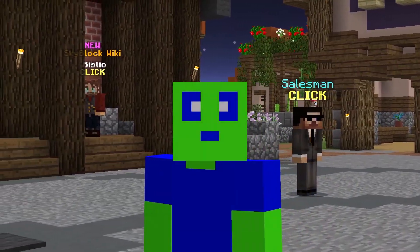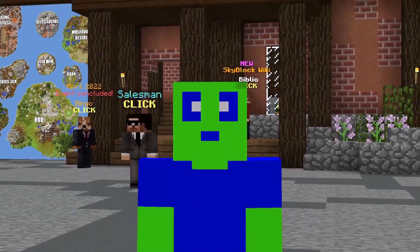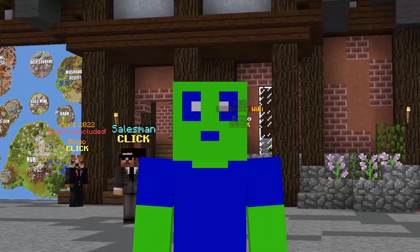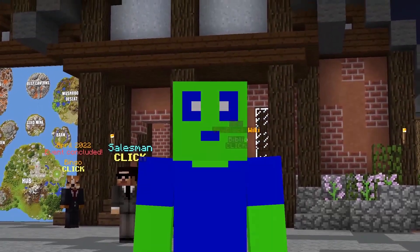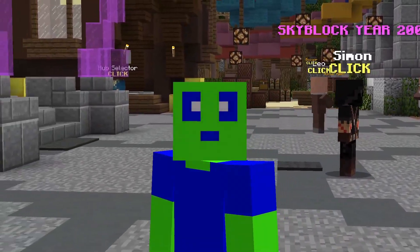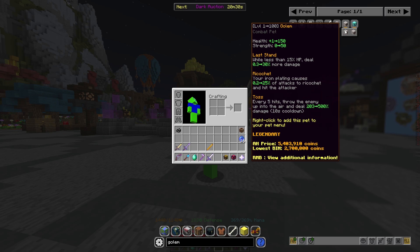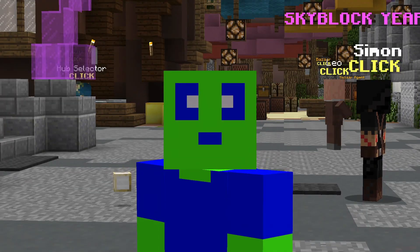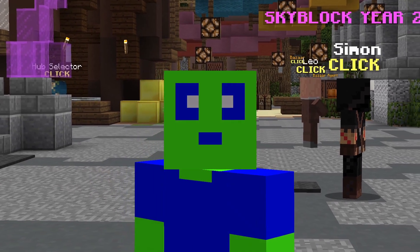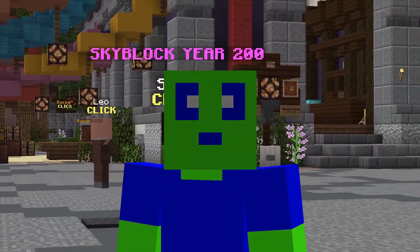Moving on, we've talked about magic find — now we need to get on to the pets. I'm going to talk about four pets that people want the most: the ender dragon pet, the phoenix pet, the enderman pet, and the baby yeti pet. All the other mob drop pets are pretty cheap to buy from the auction house. For example, the golem pet is currently 2.7 million for a legendary version, which is not the most money. Of course, if you follow these things, everything will work for every pet, but I'm just going to go into more depth with these four.